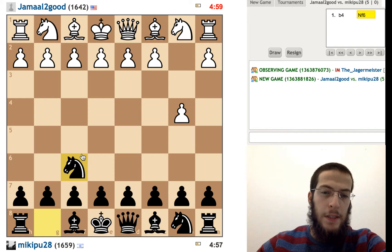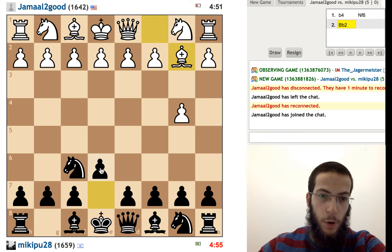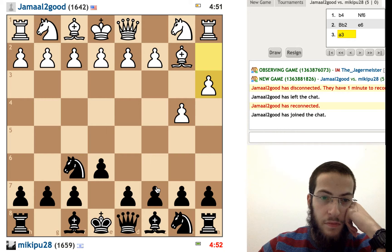Alright everyone, welcome to another 5-minute game. We are playing Jamal Togut, 6 and 42 from the US, and he has played this very irregular opening with v4.